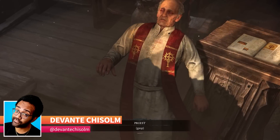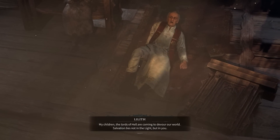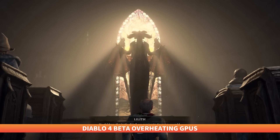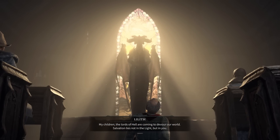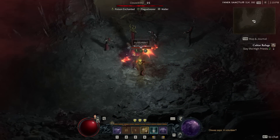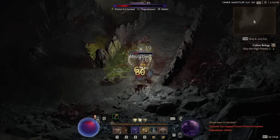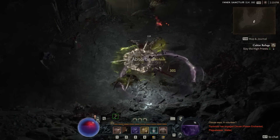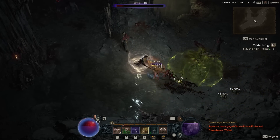Some Diablo 4 beta players are reportedly experiencing an issue that's causing their GPUs to overheat and break. The early access beta for the game ran from March 17th through the 19th for those who had pre-ordered the game, and it even extended partway through March 20th, allowing for several more hours of play. However, during this period, some players came across a problem that would cause their PC to shut down.